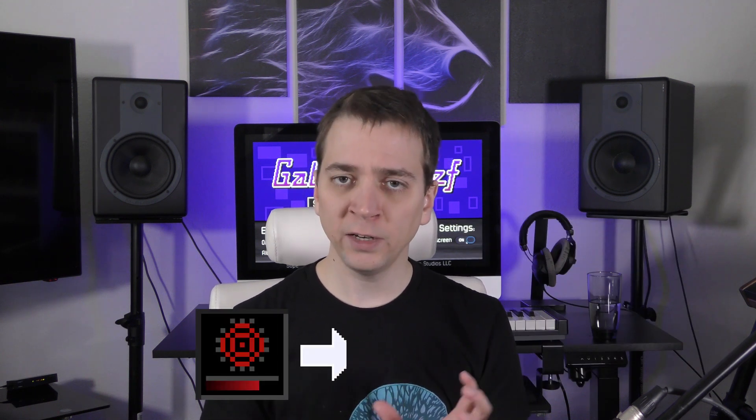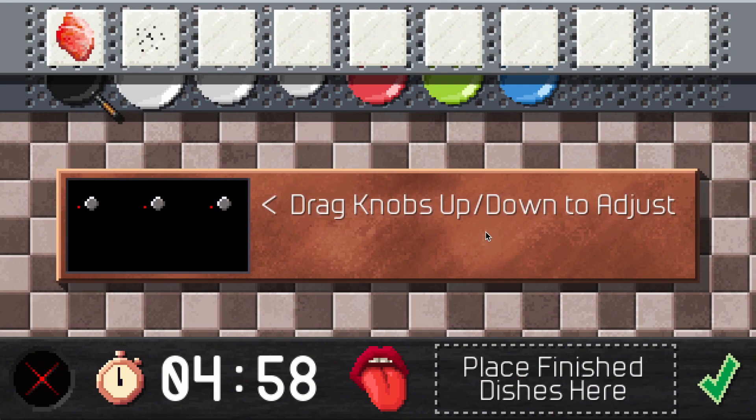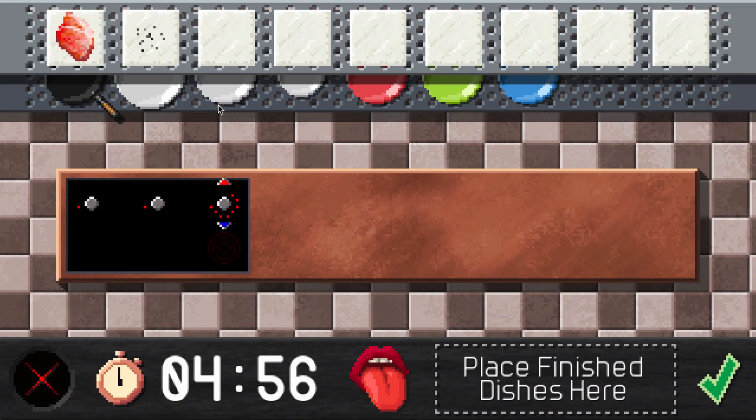While I was at it redoing the pixel art for pretty much everything, I also decided to add two more burners to the stovetop and to change how that looks. Instead of a horizontal gradient there's now a ring of indicator lights around a knob. I've also added some tutorial text to make it clear that you're supposed to be dragging up and down on those knobs to adjust the temperature.